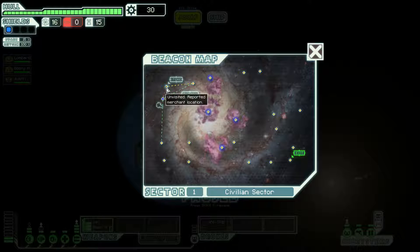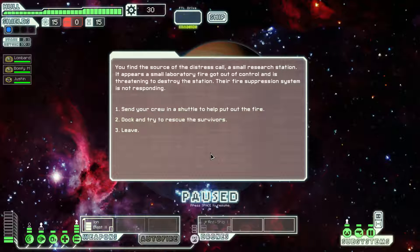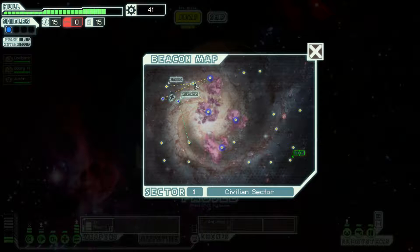No sense going to the store quite yet. That store is really poorly placed. Let's check out the distress beacon first. You find the source of the distress call — a small research station. A small laboratory fire got out of control and is starting to destroy the station. Let's just dock. You locate the highest concentration of life forms and bring the ship alongside. Before you can offload the survivors, a huge blast splits the station apart. Your ship is thrown away and some debris pierces the hull. You watch helplessly as the survivors are consumed. We did gain some scrap but took hull damage — kind of a wash.